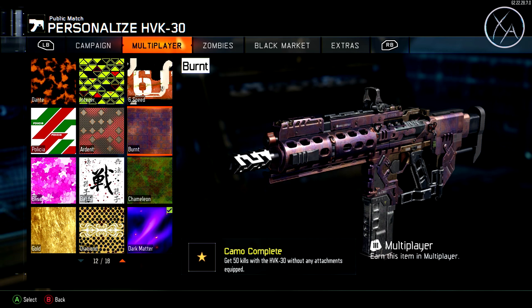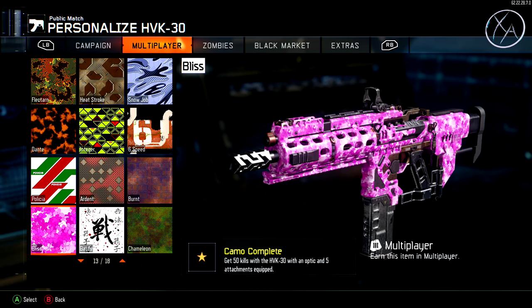After the Burnt camo challenge, we have its counterpart — the Bliss challenge — which requires you to get 50 kills with the gun with an optic and 5 attachments equipped, meaning you won't have any room for perks. Again, this is very straightforward: pop your favorite 5 attachments and favorite optic on the gun and just go get lots of kills with it.